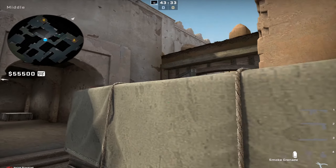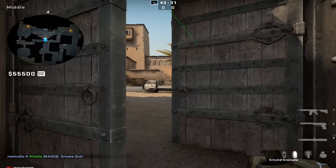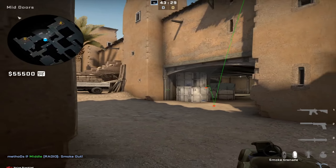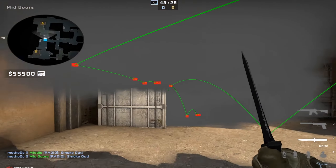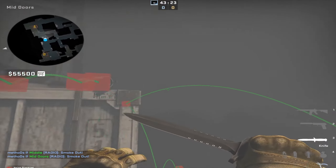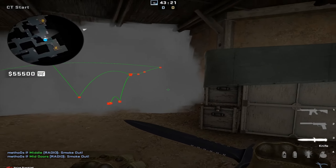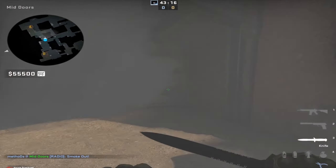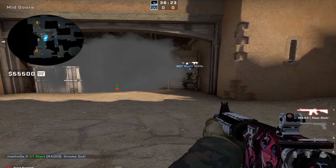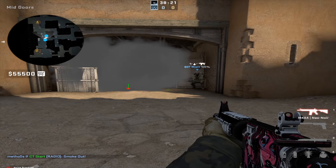Let me do that again — you'll find the cross here, then the jump throw. There we go. And this is how it looks when there's a guy trying to abuse it as a one-way — which is not a one-way anymore.